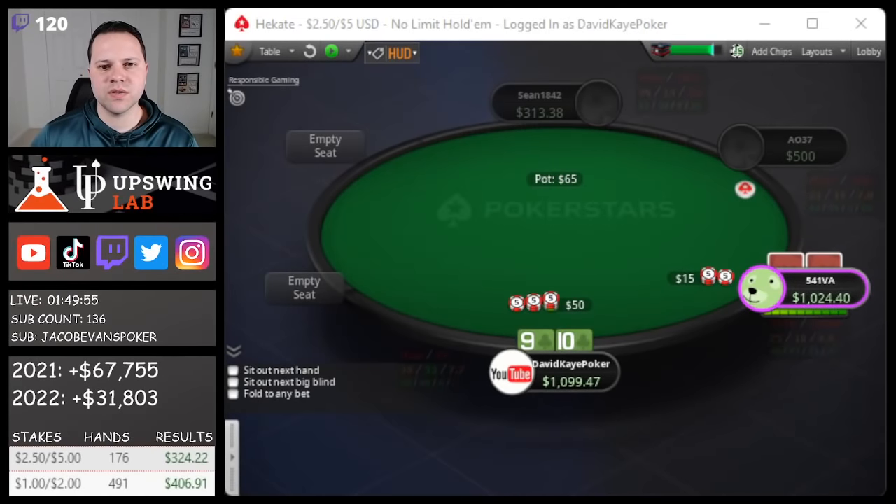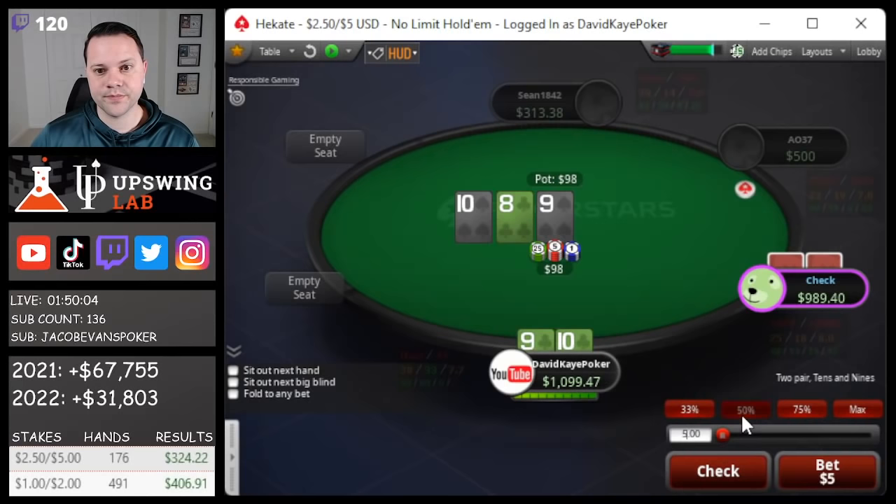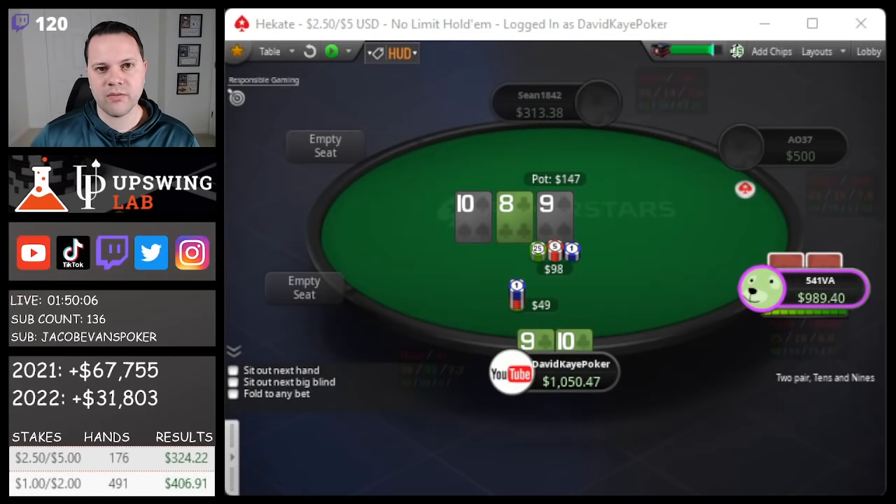Small blind opens, we're going to 3-bet with 10-9 suited. It may mix — some 3-betting, some flatting. We go to the flop on a pretty big board and we're going to flop two pair. Going for half-pot. If we wanted to play this as a range check, I think that'd be okay too. It's a really good board for his range, especially being super deep here.